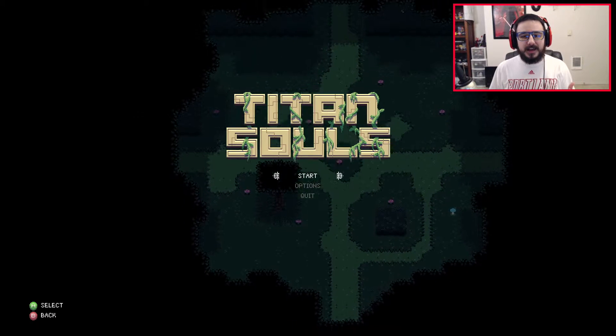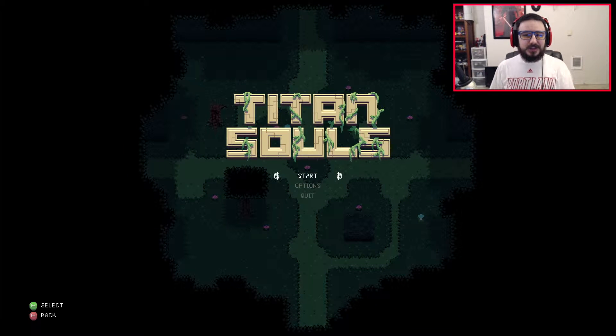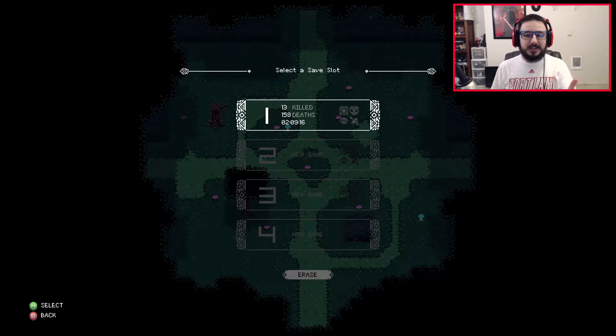Here we are at the main menu. This is a single player only game — you just play through the main story. The game is designed to be replayed over and over again because there are many things to discover, and it's meant for speed running and seeing how few deaths you can get, because it tracks your deaths. When I first played, I took down 13 bosses, died 158 times, and it took me two hours — that's a lot of deaths.